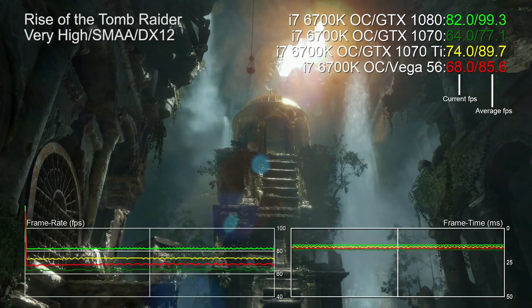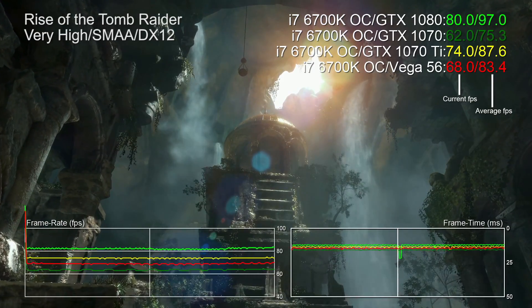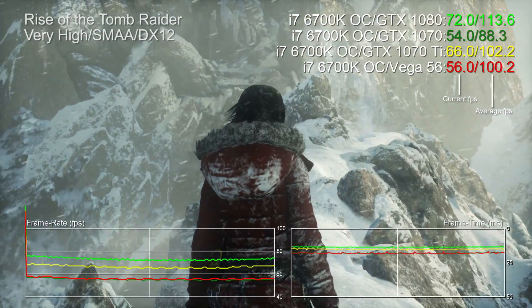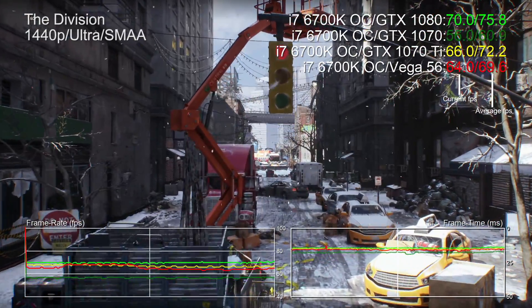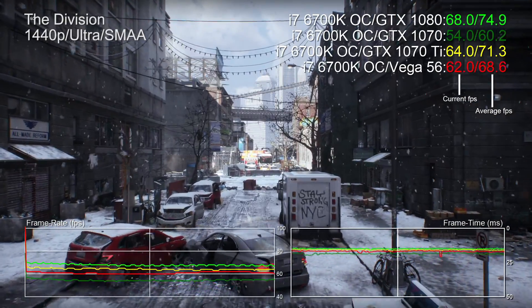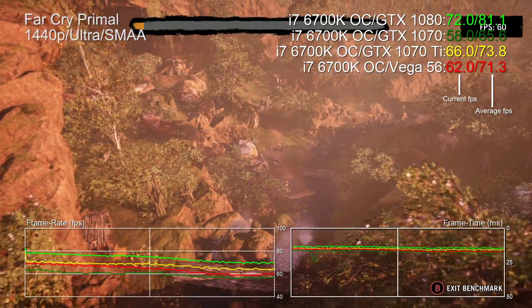In Rise of the Tomb Raider running under DX12, you can see the top and lower bounds of the power ladder defined by the 1080 and 1070, with Vega 56 and 1070 Ti in between. The new Nvidia card delivers a nice 16 percent performance bump over the 1070 and a 7 percent uptick over Vega 56. But what the 1070 Ti doesn't really do is address the titles where Vega actually performs well above its trending average. The gap narrows in The Division running under DX11 to just 4.7 percent, even though the 1070 Ti's performance skews closer to 1080 levels there.